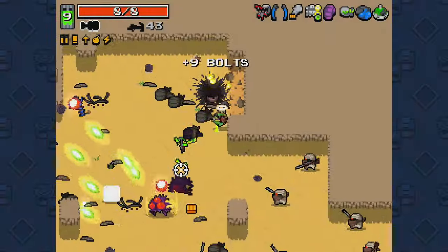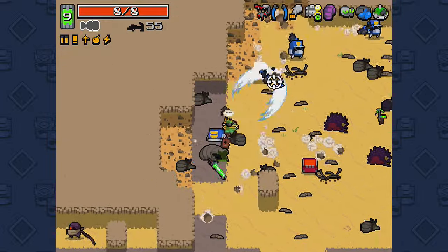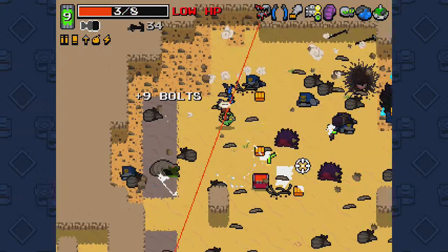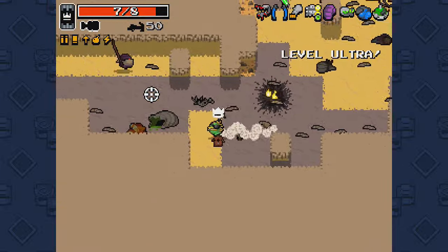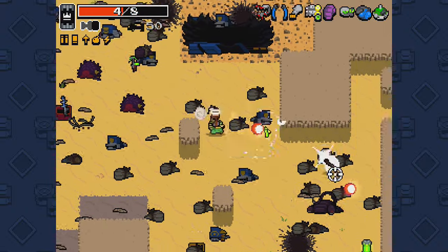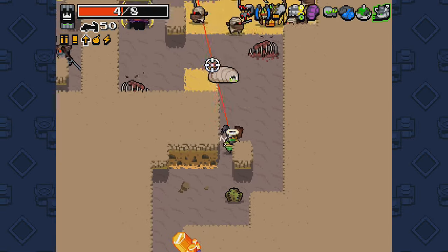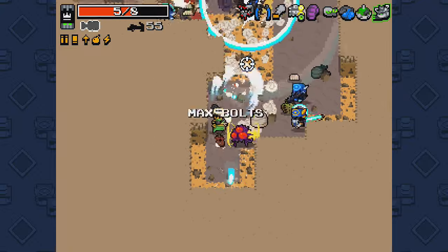Welcome back to Nuclear Throne. Today I'll teach you some tips on this game. The background gameplay is me playing as Fish with the super crossbow in the beginning and then the super plasma cannon at the end. It's fun gameplay — not really the best to show strategies since I kind of mindlessly went around killing things, but I did pick the ultra where you have infinite ammo for seven seconds, so I had to run around and mindlessly kill things.